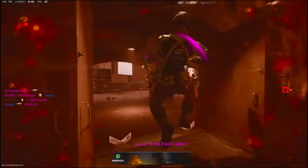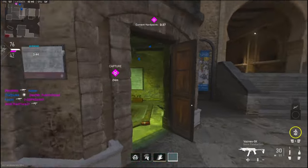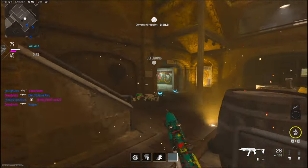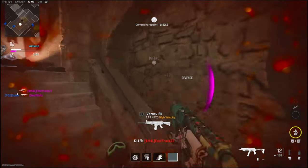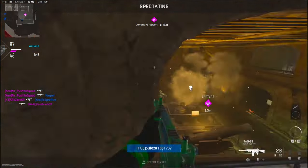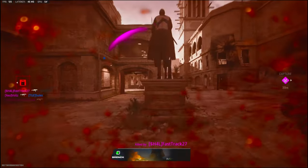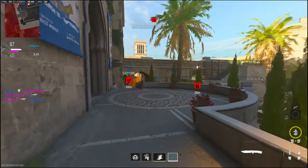Oh my god bro, so lucky. I think P2, P2. There's two bottom art. Oh my gosh bro, he drop-shotted me. Top maps, top maps — one on speed. Yeah, I think one's P1.